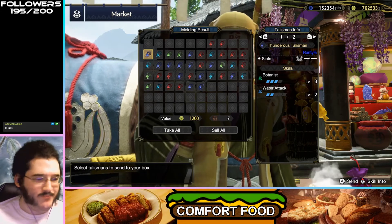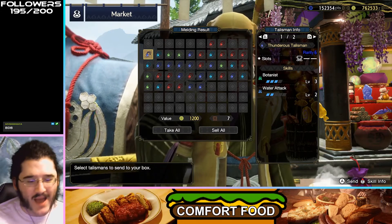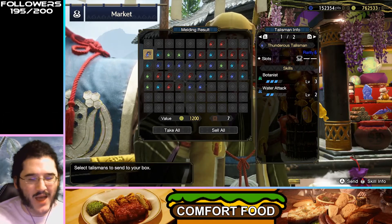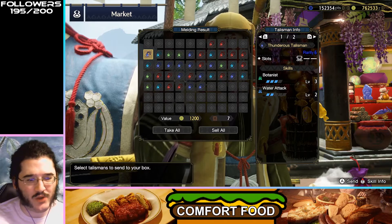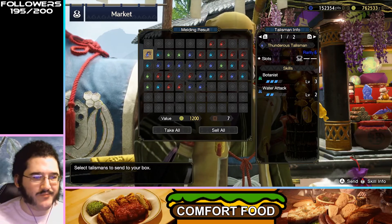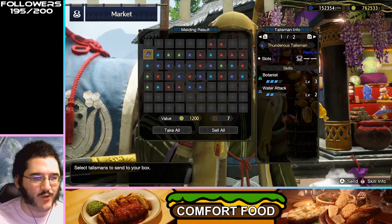Botanist, Water Attack — if you're trying to gather stuff, this is fine, but that's really just about having Botanist. You'd never really want to run this in a normal build, so the Water Attack is kind of meh. This is a pretty bad one.